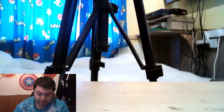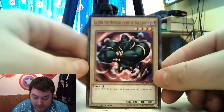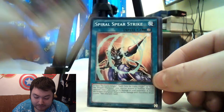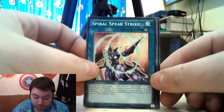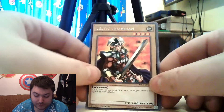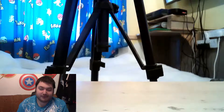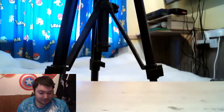Oh, here we go. Starting off with a Red-Eyes Black Metal Dragon. Lajin, the Mystical Genie of the Lamp. Spiral Spear Strike. Metal Morph. Ooh, new one — Celtic Guardian! I like that card. But what made me laugh — I can always tell what fakes are out there, because I usually had Celtic Guardian as a fake. And it's kind of funny, because they always said something along the lines of...